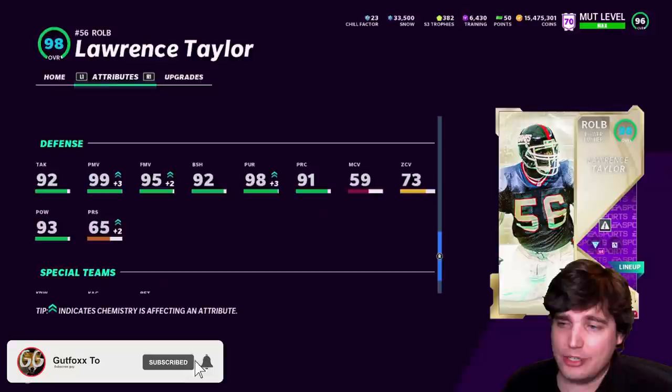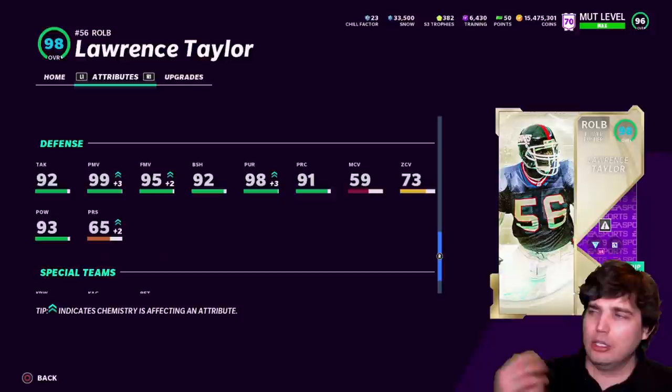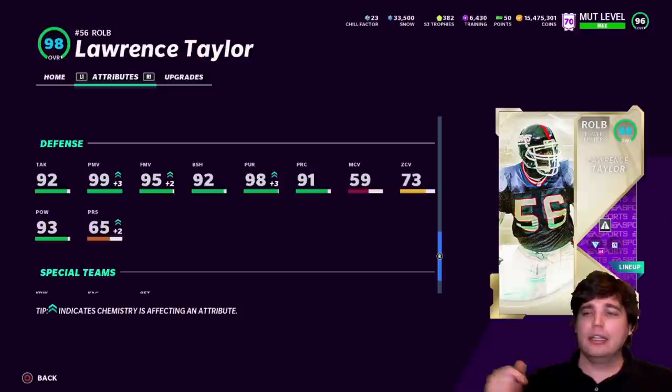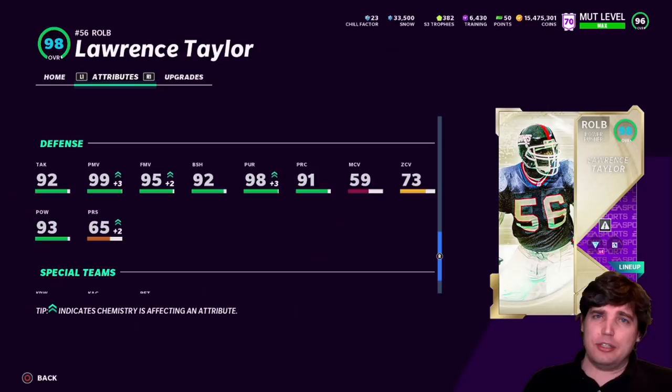That's what makes him glitchy, that's what makes him Lawrence Taylor — he just does stuff that other people can't do. Hit power is only 93, it's weird. I feel like hit power is a little low, block shed is a little low, but you can only make him still overpowered before you make him a 99 overall. So Lawrence Taylor is gonna be a menace off the edge basically the rest of the year. You're gonna face him a lot — get used to going against him, get used to using him if you got him, because this card is straight nasty.